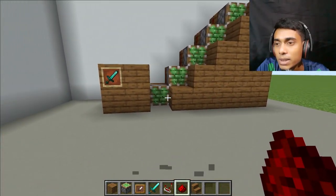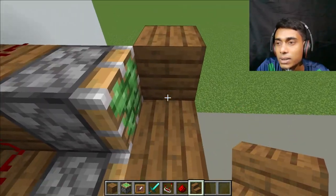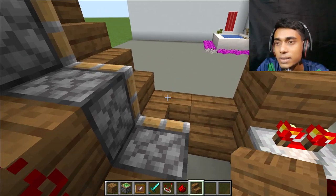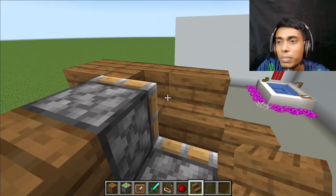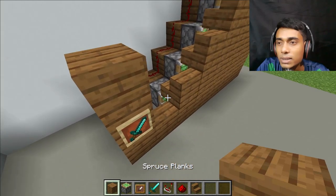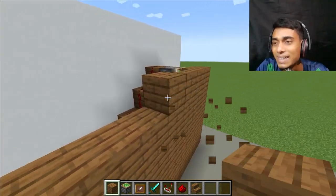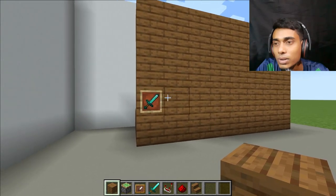Now I want to cover this area with stairs, like this — this is good. This is the final. Now I want to place stairs again but not like this — one stair here, and another stair here. Now do the same thing here — one, two, and perfect. Now I want to cover the full area — place blocks like this, and this, and this. It's so simple, you can use this in your survival world. This is really cool, one of my favorite hidden mysterious hacks. Let's check it — first I want to move the diamond sword.